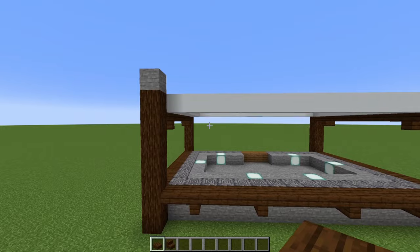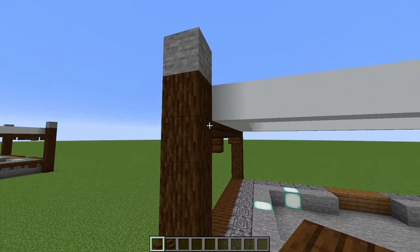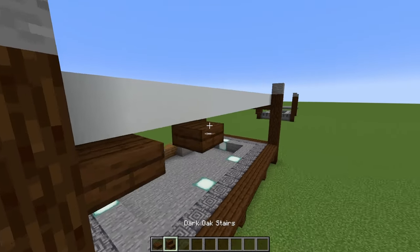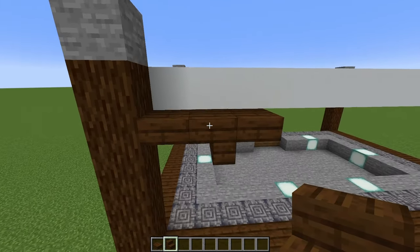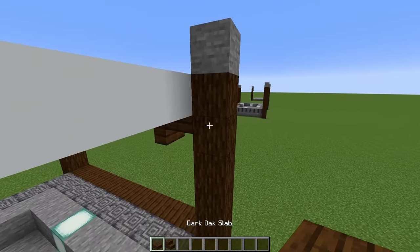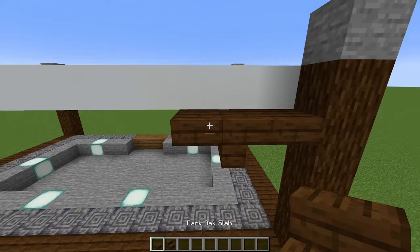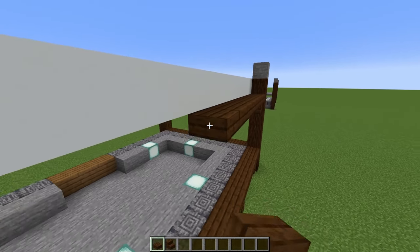Then we can come up the top, just below our concrete. We're going to do three slabs, knock out the middle one, then an upside-down stair looking in this direction — same on the other side: three slabs, knock out the middle one, upside-down stair. And then you can connect them.